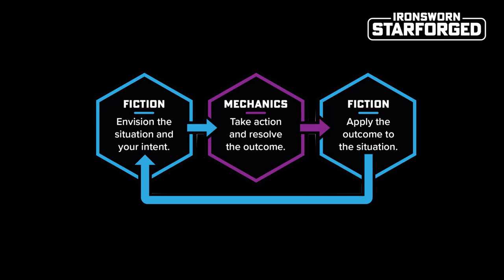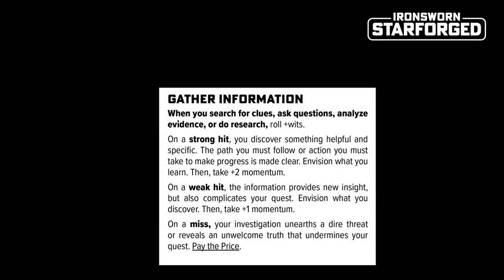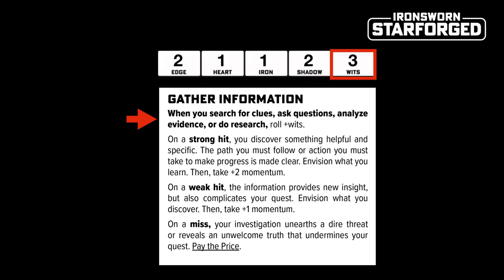Let's have a look at the move Gather Information. We make this move whenever a character searches for clues, asks questions, analyzes evidence or does research — that is the move's trigger. Whenever the trigger occurs in the fiction, we roll some dice and add the relevant stat. In the case of Gather Information, it is asking us to roll plus Wits.